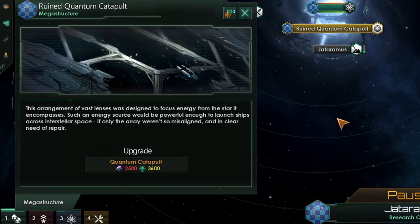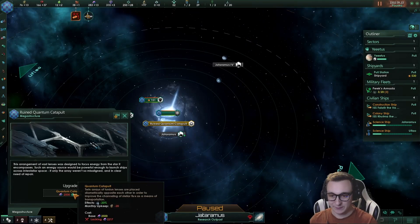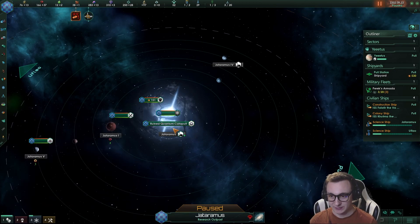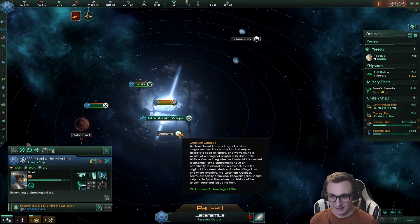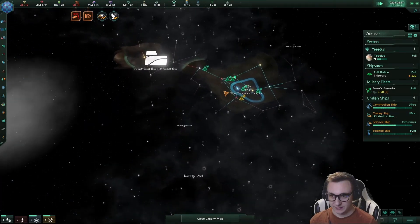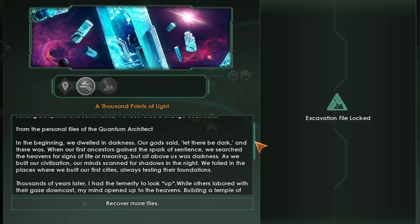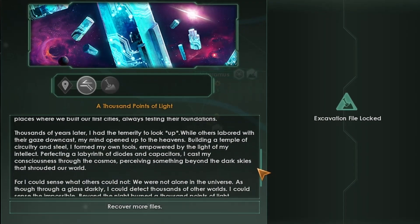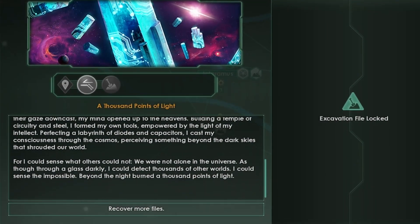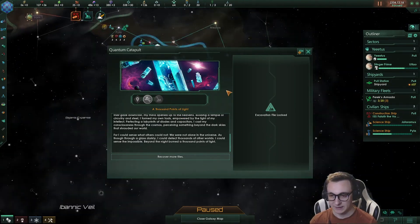Now we have that ruined catapult we can actually upgrade it for a low cost of 2500 alloys. It's a bit expensive but it's really worth it, and it has a minus 20 energy upkeep, so we're going to save up for that while we're also excavating this site. We have found a fallen empire straight away. Well, if we are trapped, good thing we have a slingshot. While digging we found a strange document — it looks like the architect who made this was from long ago but they knew there were others out there. We've already found a fallen empire; maybe they were the ones that made this catapult.